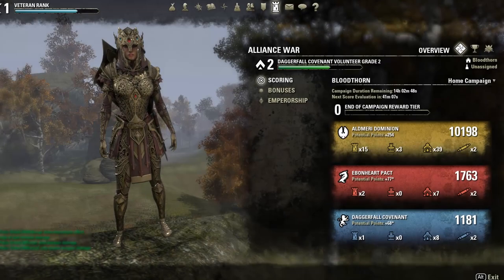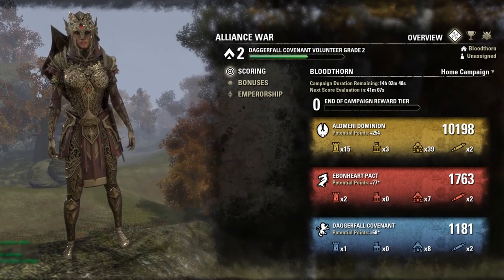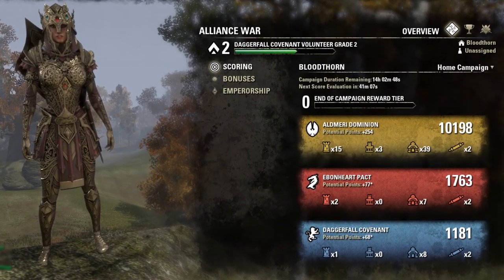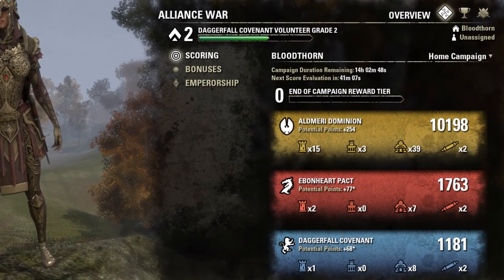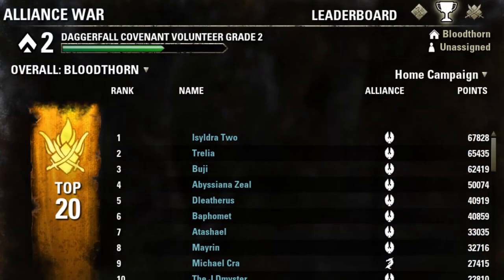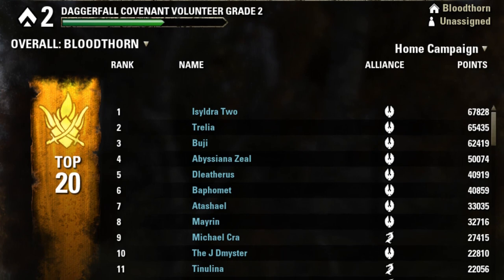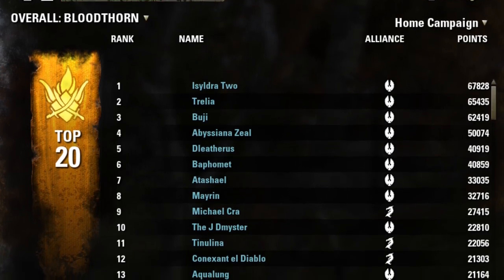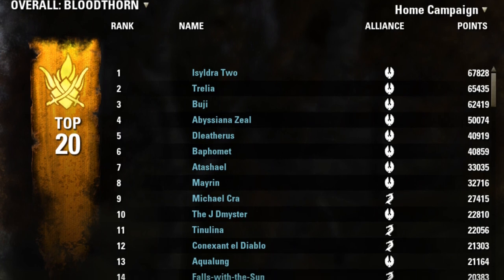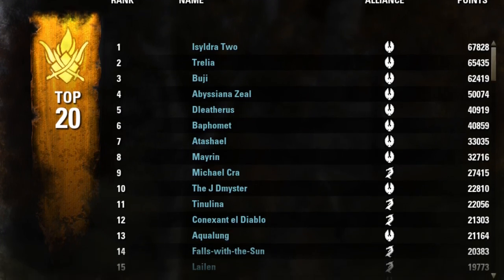So you've reached level 10 and you want to help fight for your alliance. The first thing you'll want to do is bring up your alliance war window. Here will be displayed all sorts of information for your alliance including its standing compared to the other alliances. Should you be the competitive type, clicking on the leaderboard tab will give you the scores of the top players overall as well as the top players within your alliance. When you're done gloating over your scores — or in my case crying — you can click on the final tab which will list all of the available campaigns.